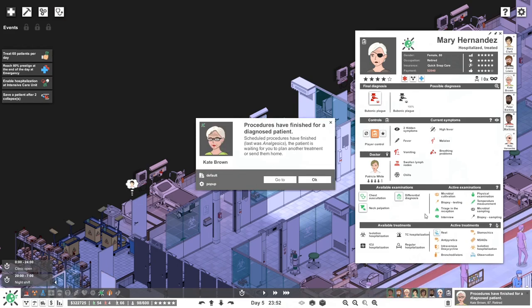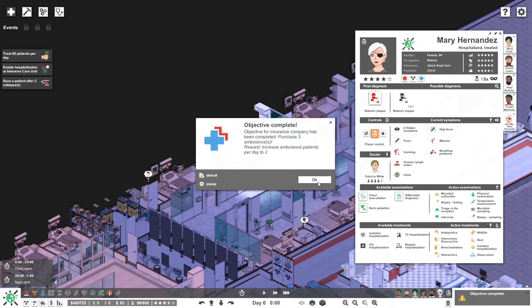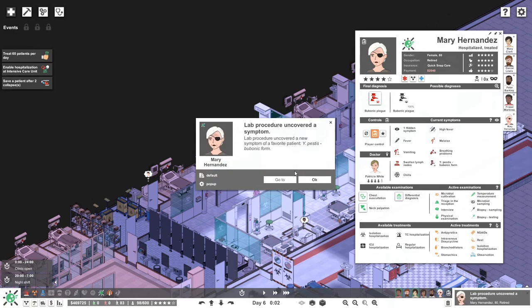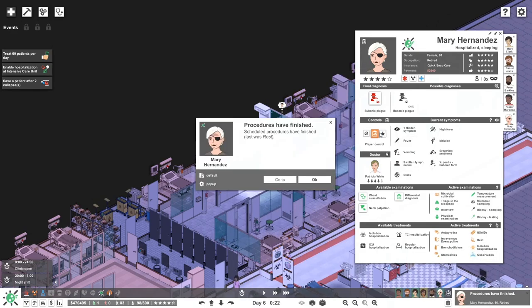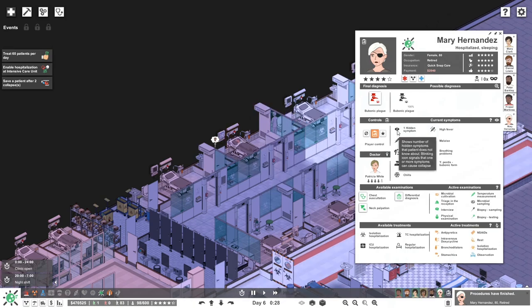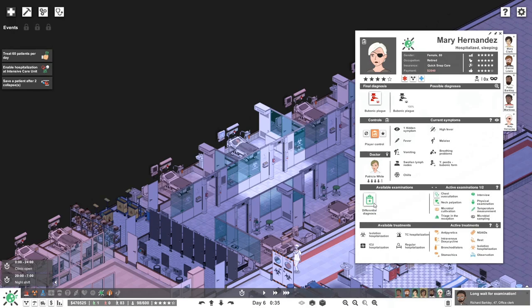Hidden symptoms — hopefully that stops flashing. More money — excellent! Lots of money coming in. That procedure uncovered some stuff. We actually lost one of these guys but it's okay. We still have a flashing symptom over here which is scaring me a little bit. All of this stuff has been done but we don't know what that flashing symptom is. Let's do more exams — let's do some more, not that differential diagnosis is going to help.